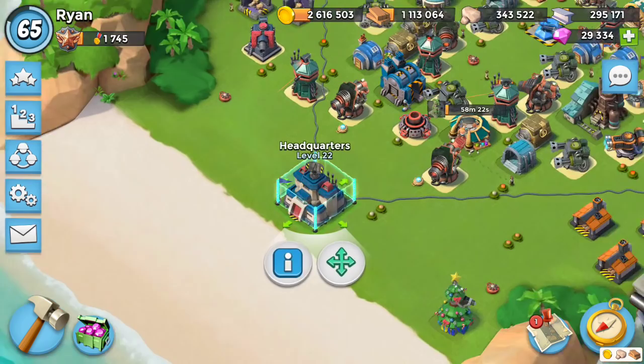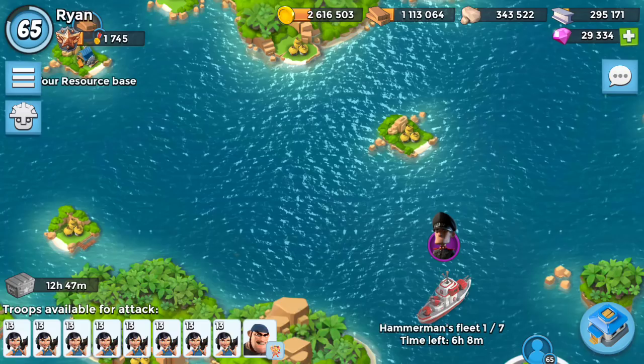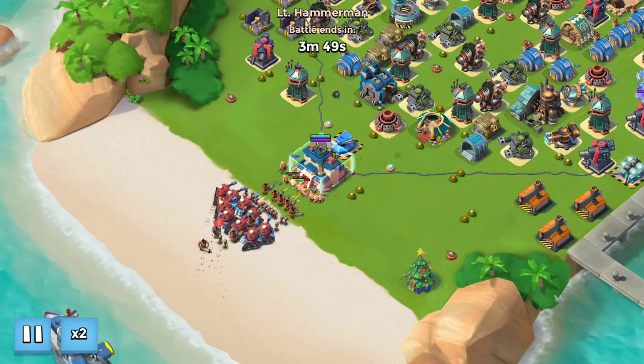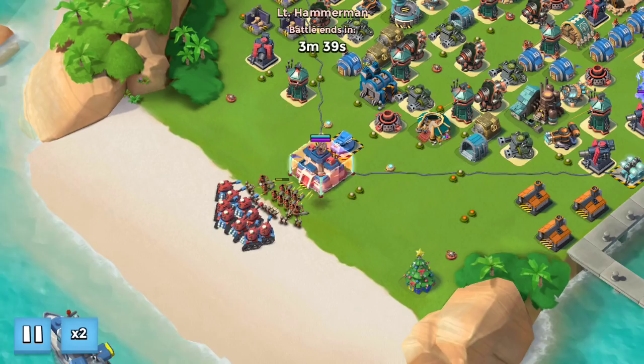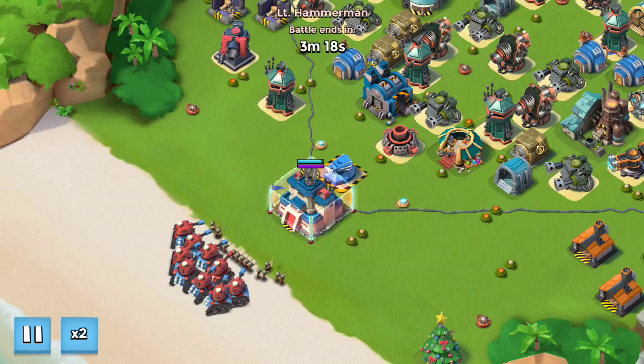I'll put the HQ up here. Let's move these boom cannons out of the way. Got the shock blaster up. Let's see how far we can get with this. I've done this once before and it was really, really easy. You have so much health on this shield, you can just sit here forever. It looks like I do have a little bit of help from the sniper. You can see it's taking the shock blaster so long, but the troops are just doing zero to this HQ.